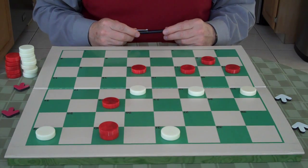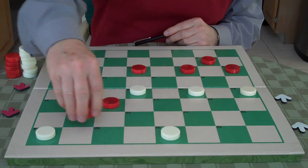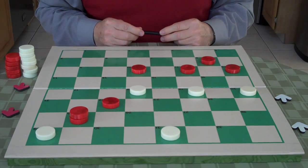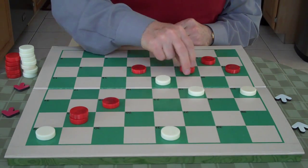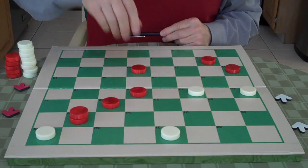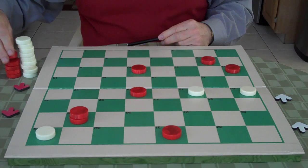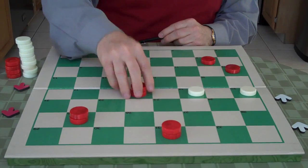Red could move here, but in the game he moves 30 to 25 — and either way it leads to the same thing. Do you spot the combination for white? Mr. Yates plays 18 to 15. Red has to jump 11 to 18. Now you have a triple — do you see it? White goes 31 to 26, the elbow. Red jumps 22 to 31 and gets a king. White jumps to 6 for a triple.